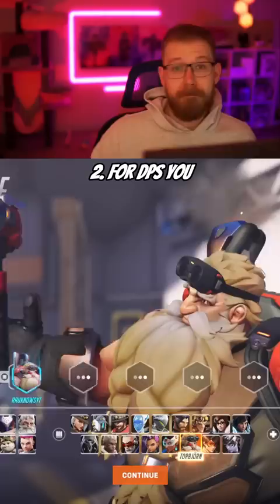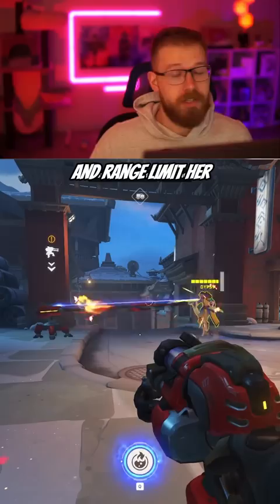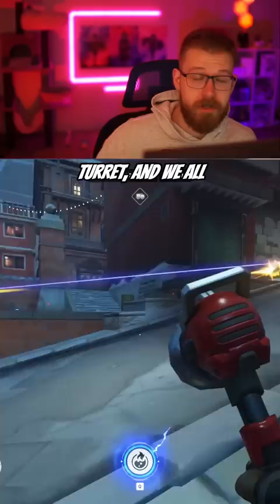For DPS, you can use Torbjorn. Moira is not able to handle your turret on her own. Her low DPS and range limit her grasp, and her orbs actually can't damage the turret. This means that she's going to have to rely on her team to deal with the turret, and we all know how that normally goes.